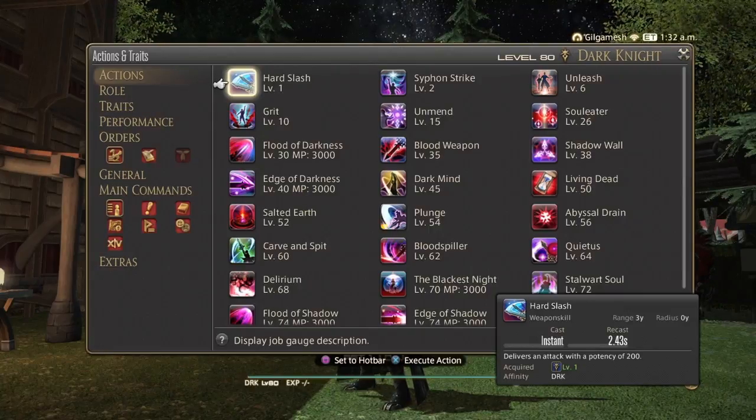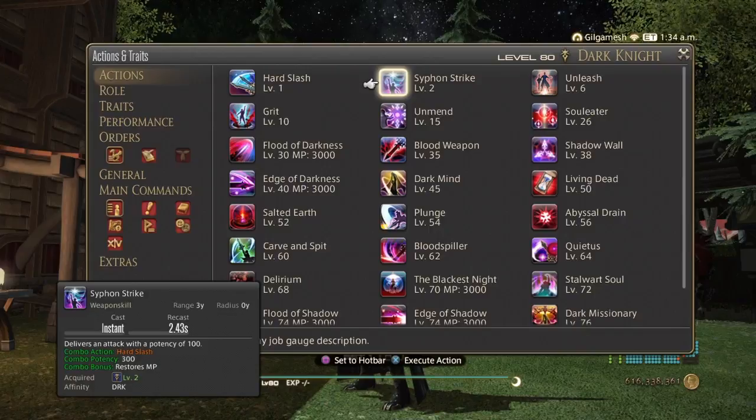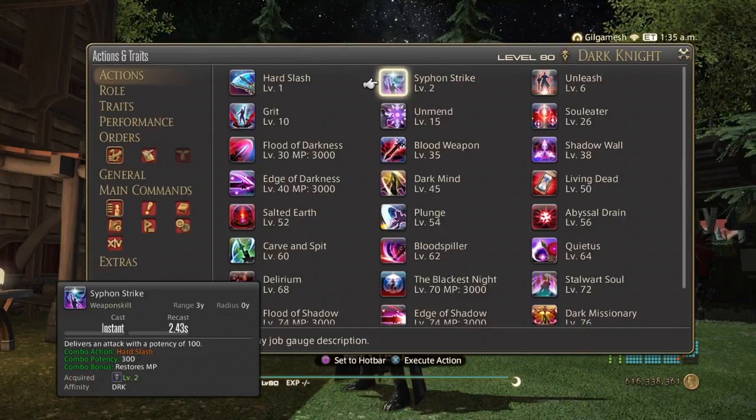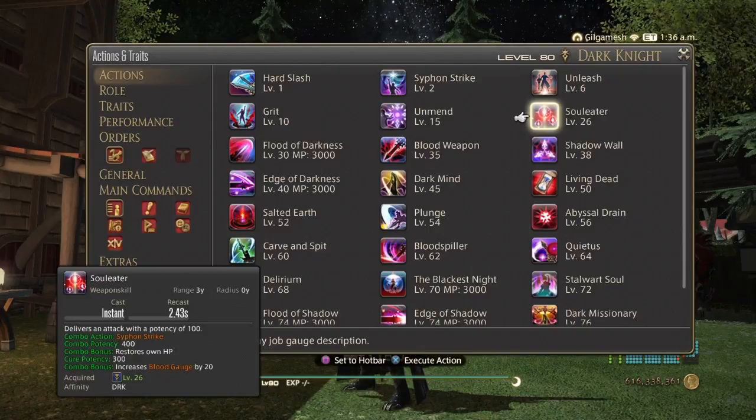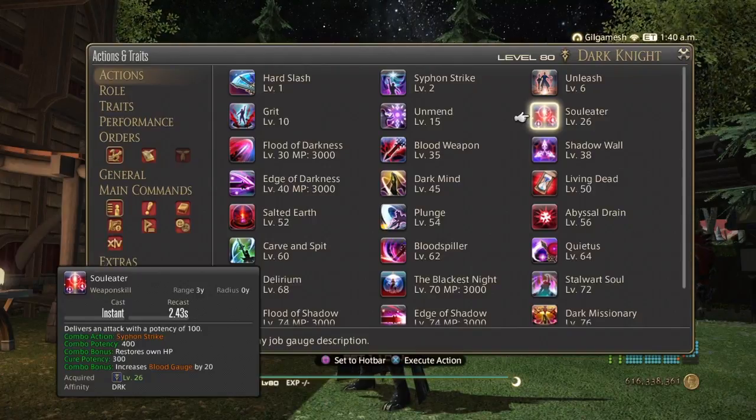Hard Slash just does damage at a potency of 200. Siphon Strike has a potency of 300 with the combo and it restores MP, just like Paladin. The third attack is Soul Eater, which combos off of Siphon Strike for 400 potency, restores HP with 300 cure potency, and gives you 20 blood gauge. So it's Paladin and Warrior in one — that's the best way to describe Dark Knight.